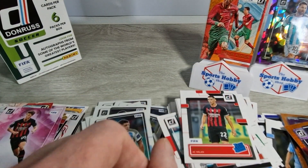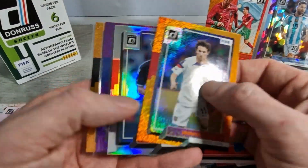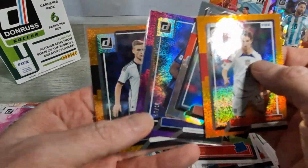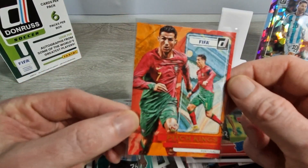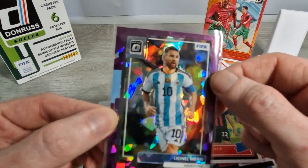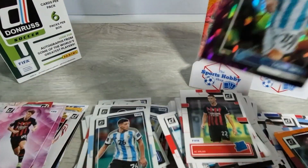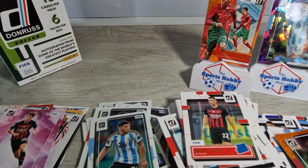That is it folks! These blasters are fun and I'm sure the new ones are going to be equally fun. Just look at some of the colour: Brendan Aronson orange, Rashford Optic, Romelu Lukaku purple to 99, Joshua Kimmich orange, Cristiano Ronaldo Pitch Kings orange - and the show-stealer, a purple cracked ice to 99 of Mr. Lionel Messi. Thanks everyone for tuning in - like, subscribe, and until the next one, stay safe!